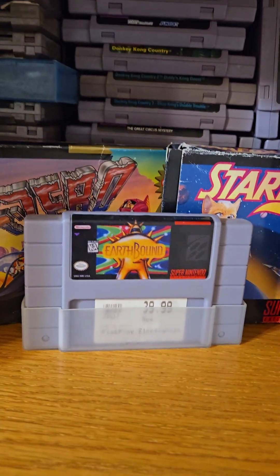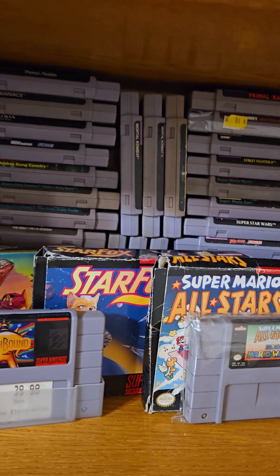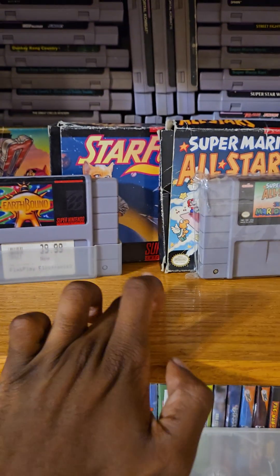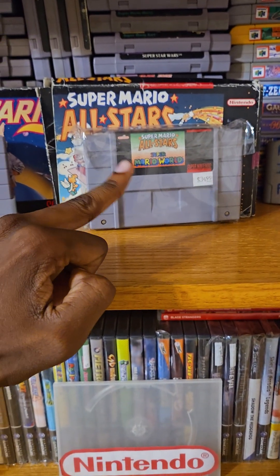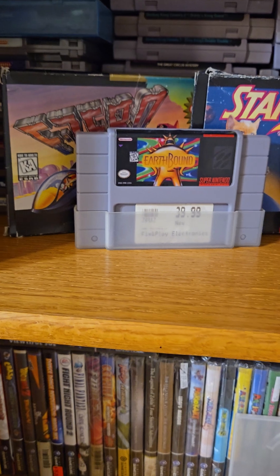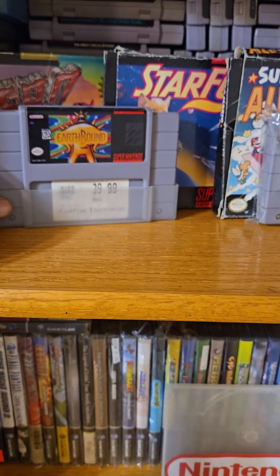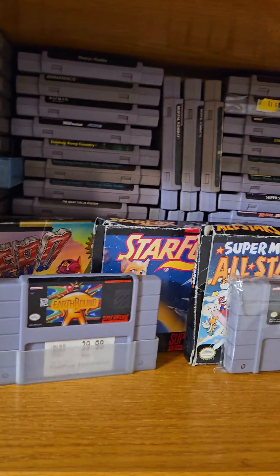The Super Nintendo collection includes childhood games and games bought over the years — Donkey Kong, NBA Jam, the Marios, Mortal Kombat, and so much more. There are box copies of F-Zero complete in box, StarFox complete in box, and Super Mario All-Stars complete in box, plus the Super Mario All-Stars and Super Mario World combo pack I've had since I was a kid. There's also a repro copy of EarthBound — it doesn't work on my original console but I can play it on my Super Nintendo Classic.